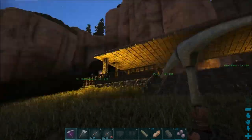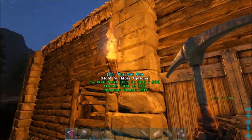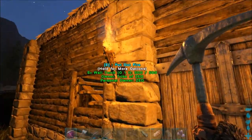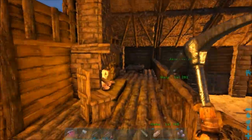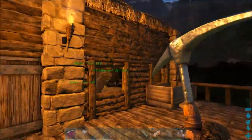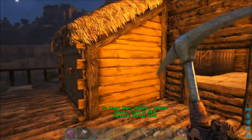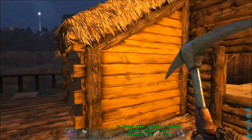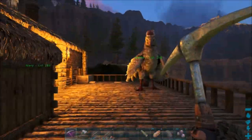Besides the dinos we saw me tame last time, there's nothing changed. But over here I put a bunch of wall torches up. So instead of the single torches, I'm replacing them with all these because I like the way they look a lot. I built this little shelter to cover up the generator, and I reversed the wood around so it's a different color. I think it looks really cool.